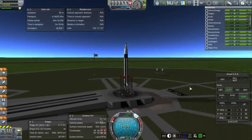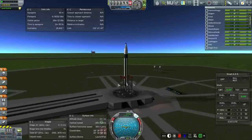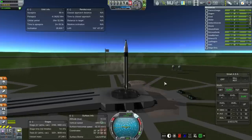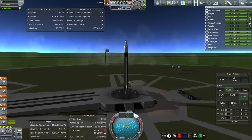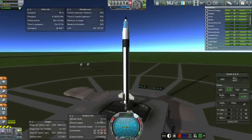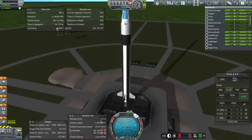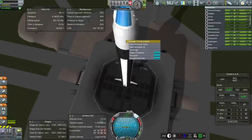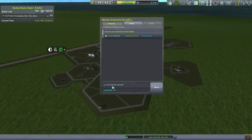Engine ignition — and I think abort. Abort. What happened? This is highly irregular — apparently I don't have control even though I should. I better recover this before it flops over. We got recovery of a vessel that survived the flight. That's sort of like Redstone 1 — the one that got an inch off the launch pad and just sat there. Yeah, we're being very realistic here. Unexpectedly realistic even.